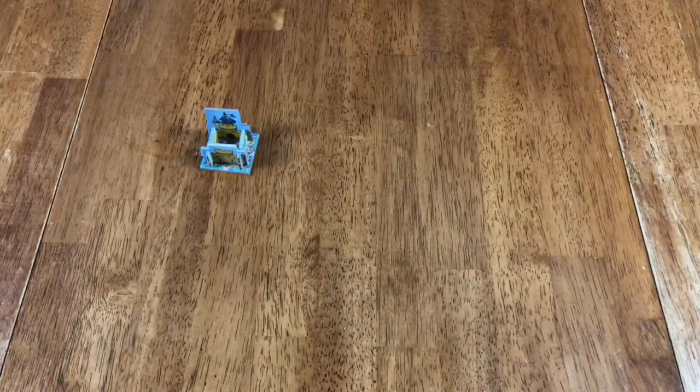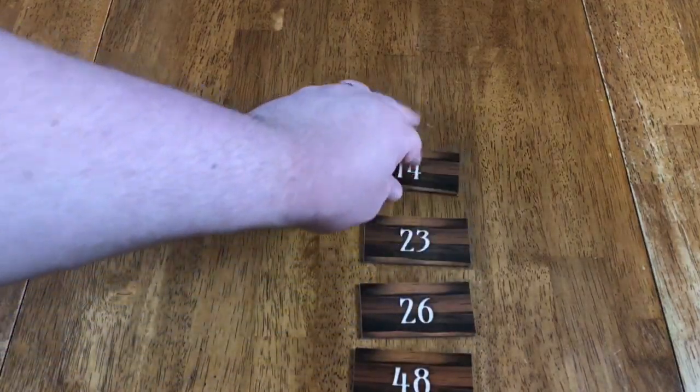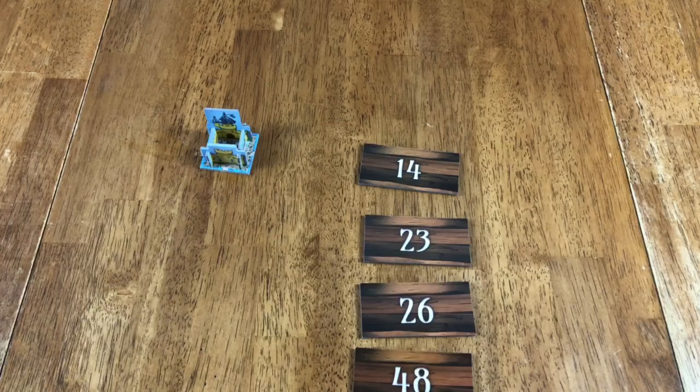Let me show you what that looks like — I might even show you an expansion. So here is King Domino. This is a giant stack of domino tiles, and everyone starts with their own little tile and starting castle. What you do is take four of the tiles off of that stack and set them up in order from highest to lowest, then flip them over.